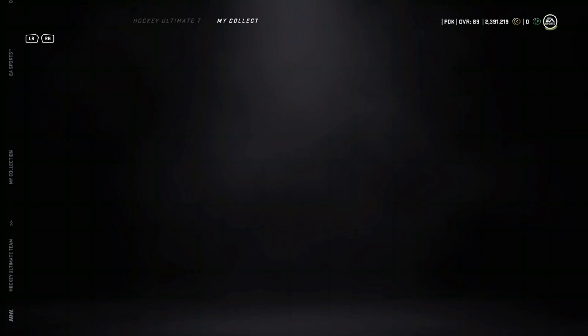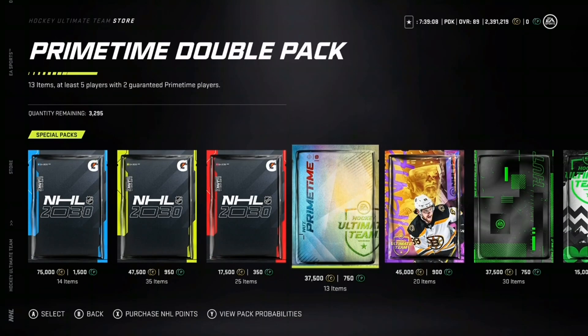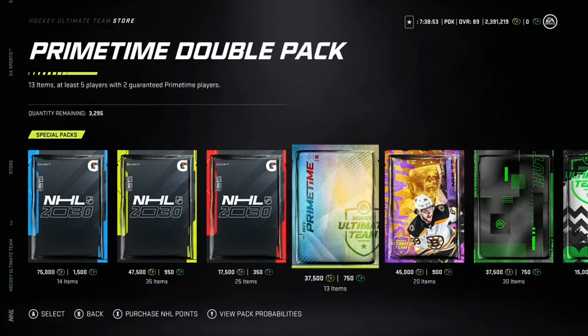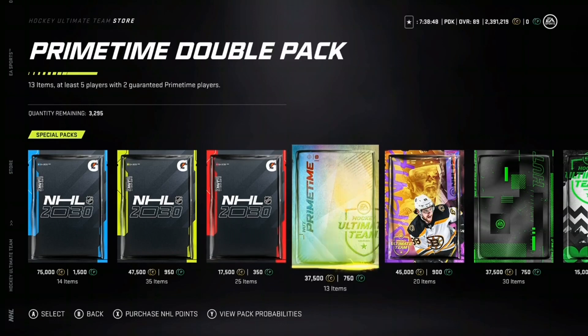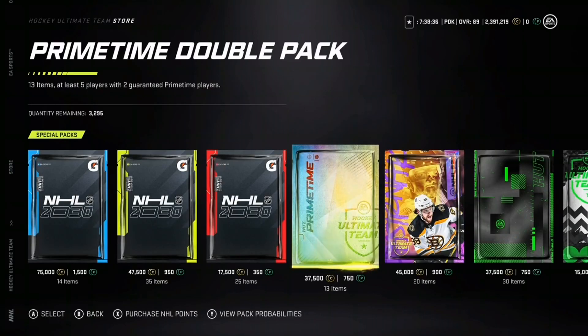I want to show you guys the packs. The packs are currently in the store. The primetime double pack has 13 items, five players, and two guaranteed primetime players. You get a 26% chance at an 86-plus card. Do it at your own risk - 26% chance is not a good percentage, but you do get two prime times for about 37,000 coins. It's a reasonable pack to buy if you want it. You can pull any single primetime that's ever been released - maybe you pull a McDavid primetime. It's up to you.